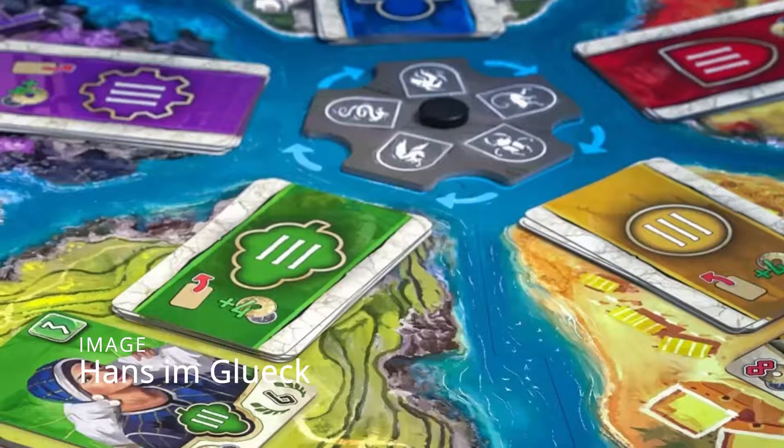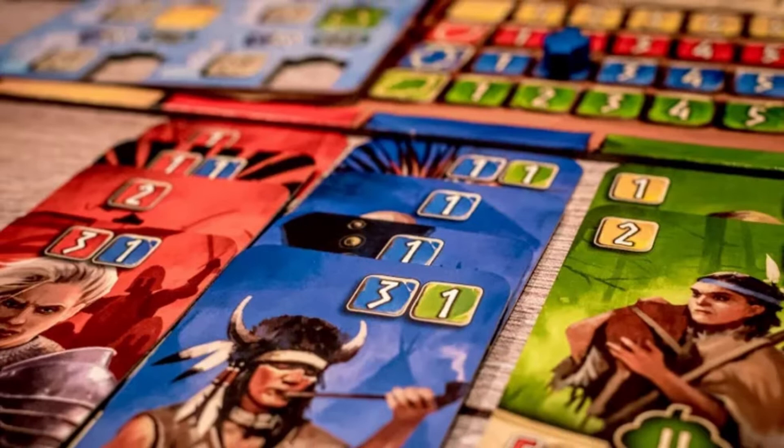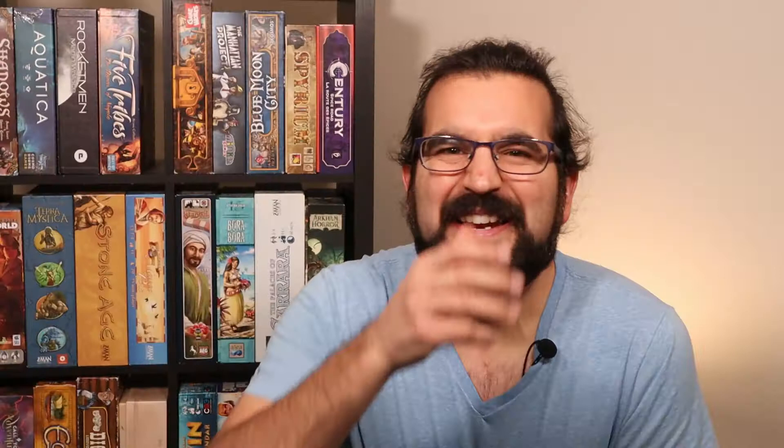In the first phase, you draft like normal, selecting two cards from each of the five draw piles and choosing between them. Then you discard one of those cards into a face-up draw pile. In the second phase, you're going to be selecting from those face-up draw piles, the top card, in any order that you like, hopefully scoring big, especially if your opponents aren't paying close attention.